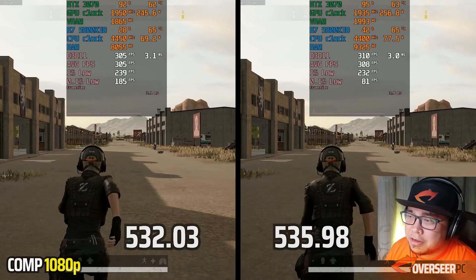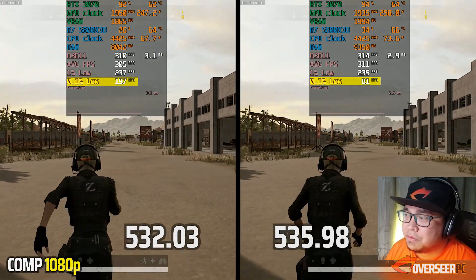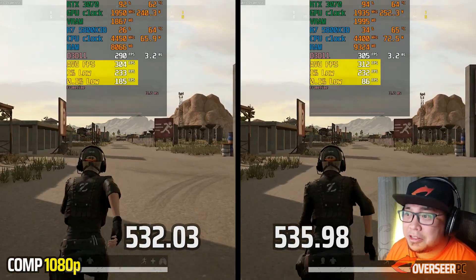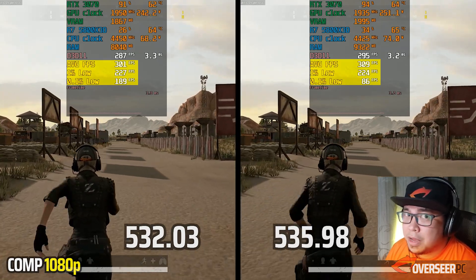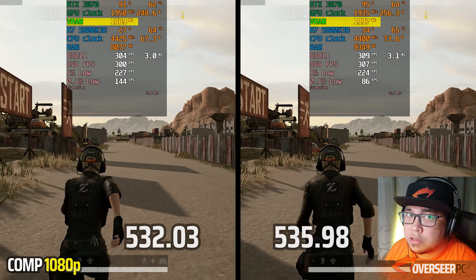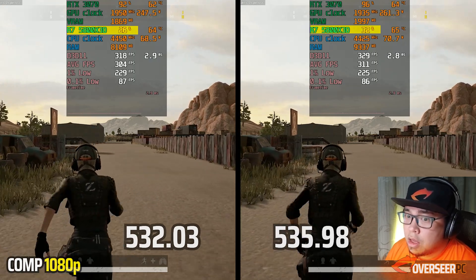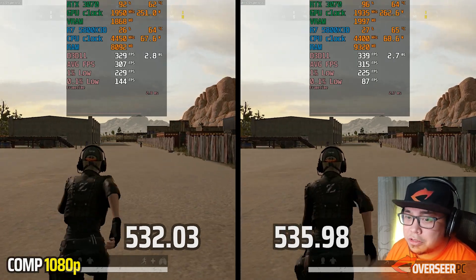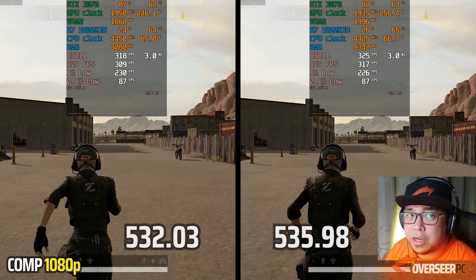For PUBG with competitive settings and DX12 Enhanced, the first thing noticeable is that 0.1% lows on the latest driver are terrible, with multiple frame time spikes confirmed across multiple test runs. The previous driver also has some spikes but nowhere near as bad. The latest driver uses more VRAM and significantly more system memory — about 1.3GB more — with higher CPU and GPU usage, yet overall performance is much worse.